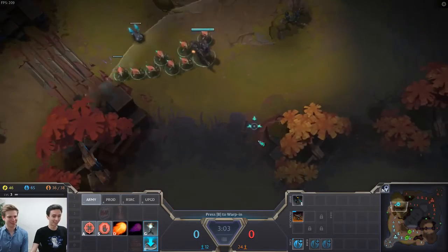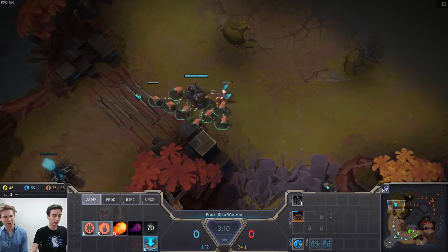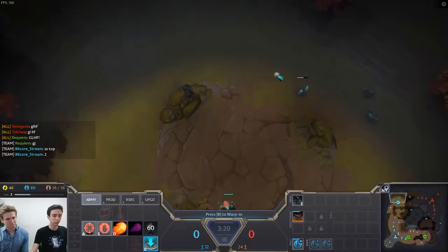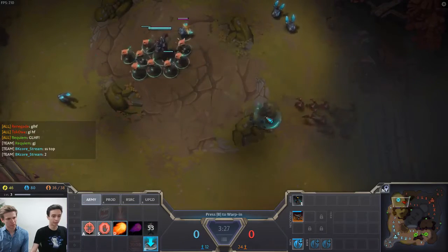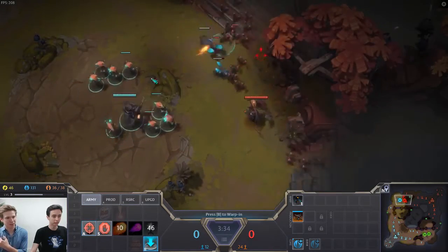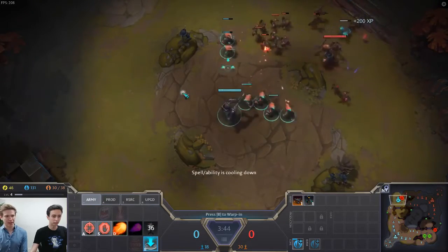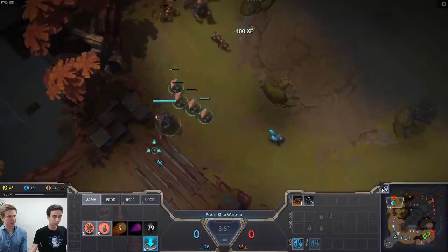Tibo should probably ward, and he dewarding at the same time. Since he's playing a pretty squishy composition, he has to be very careful, especially with that flank path from the bottom. Sand Stingers are also red units — very low health, with a dash that resets their auto attack. They can do a lot of burst damage with a lot of mobility. Tibo is trying to poke them down with his hero's basic ability, Scorch, and kite them at range.